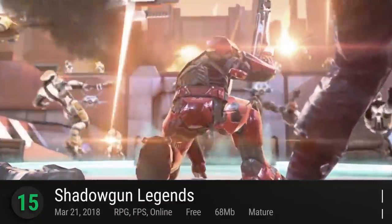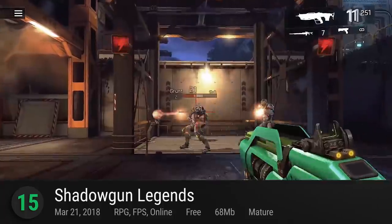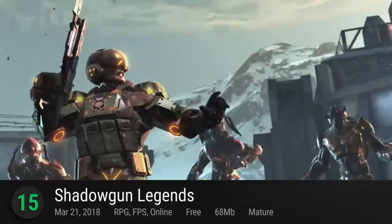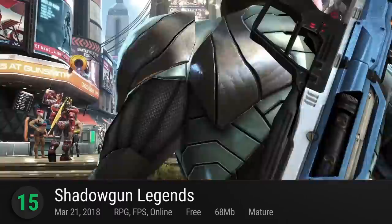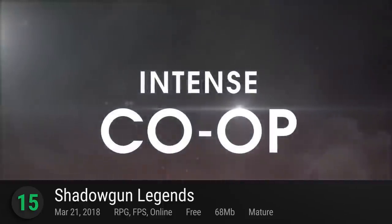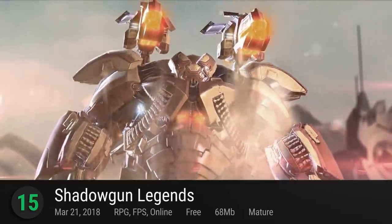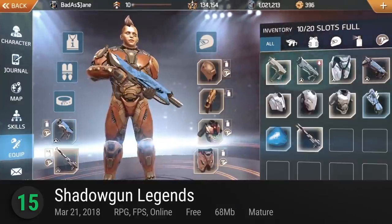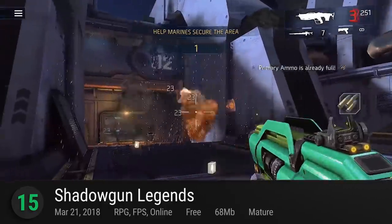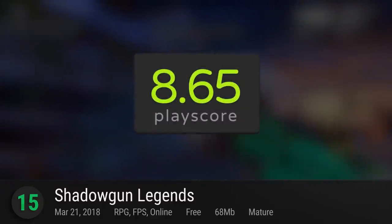Number 15: Shadowgun Legends. In one of their latest ventures, Madfinger Games — the makers of Dead Trigger and Unkilled — levels up the quality in an attempt to bring the best parts of console shooters into pocket-friendly form. Not only does it have the thrills of co-op and online multiplayer, its RPG elements also come out in its intricate gear system and customizations that make you feel fully in control of the action. An up-and-coming FPS title, it has a playscore of 8.65.